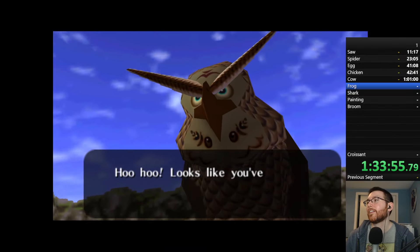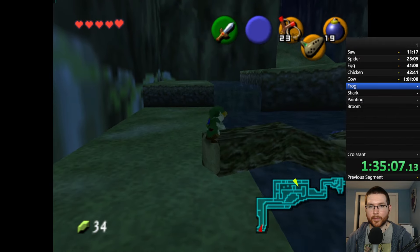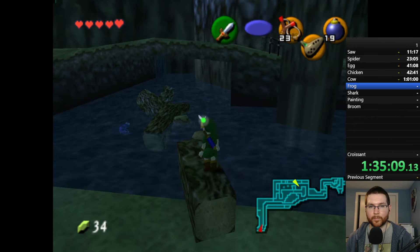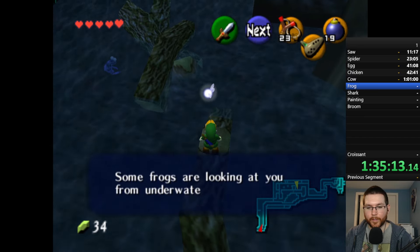After yet another owl encounter I bombed through the rocks, and only a short way up the river was our frog friend. You could see him clearly in the water so I didn't even need to call him up onto the log — item number six complete.